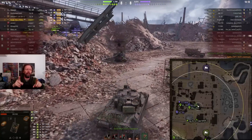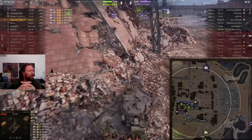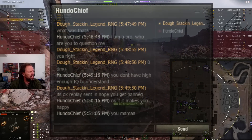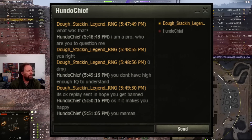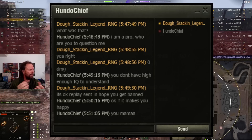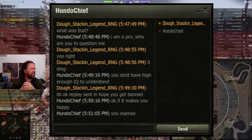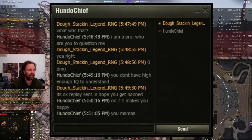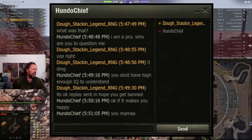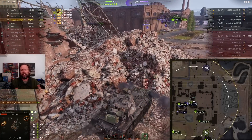Okay guys, we had a little bit of fun, but in seriousness, at the end of the game this player messaged Hunduchief - the guy who drove the Foch who sat sideways in the bush - and he sent them a message saying, what was that? Hunduchief replies, I am a pro. Who are you to question me? Zero damage, he says. Hunduchief, the Foch that sat sideways in the bush, says to him, you don't have enough IQ to understand, I'm a pro. I'm a pro cheater I guess is what he's saying. Replay sent, I hope you get banned. Hunduchief says, okay, if it makes you happy, you mama. Doesn't care. Not anonymized. Simply doesn't give a flying F.